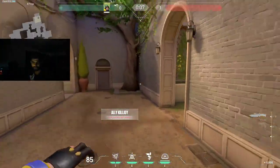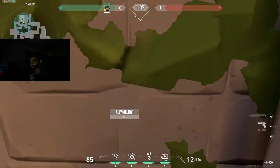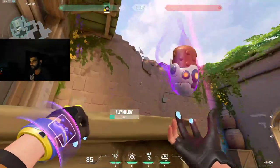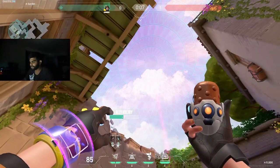So basically the combination is: ult, stand right here, line up the UI on the brick, and jump throw.